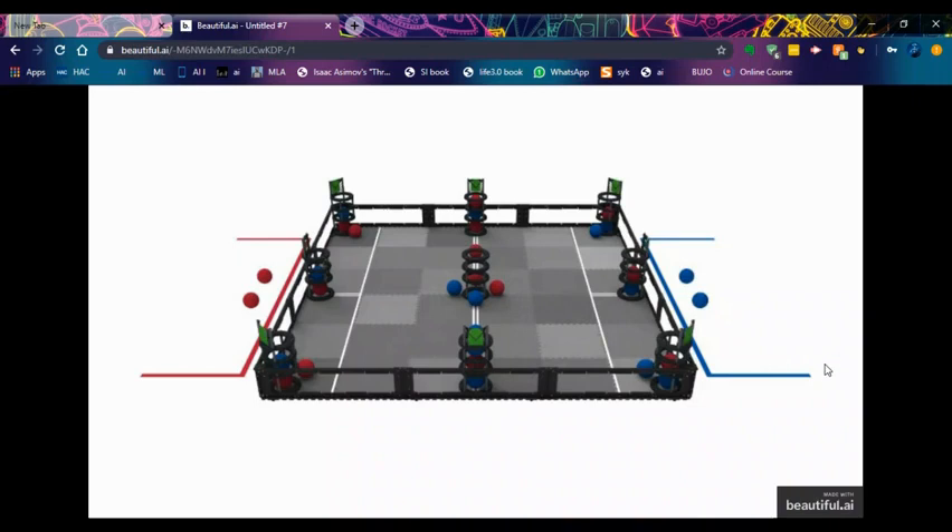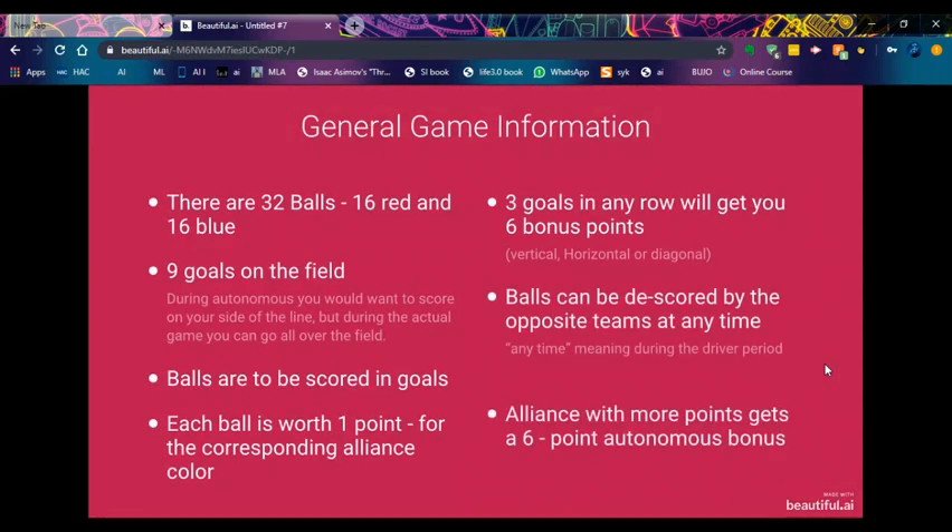I have some general game information I would like to share. First of all, we have 32 balls - 16 red and 16 blue. There are nine goals in the field. During autonomous, you wouldn't want to score on the wrong side of the line. If you do cross the line, you could get disqualified for autonomous, and basically you don't want that to happen because the other teams are going to get six bonus points.